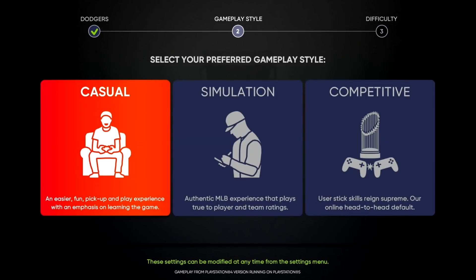They also briefly touched on the new gameplay styles: casual, simulation, and competitive. Casual is a pick-up-and-play experience. Simulation is a simulation Major League Baseball experience. And competitive is head-to-head, user stick skills, where user input matters most. There's not really a lot to break down there.